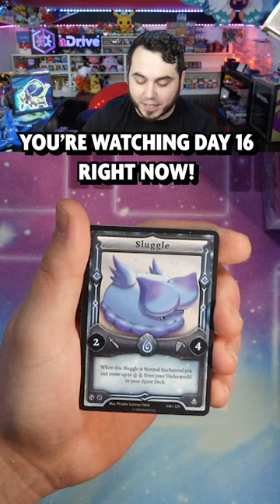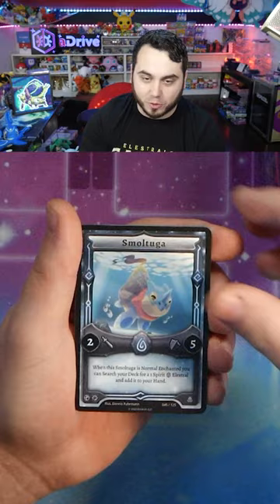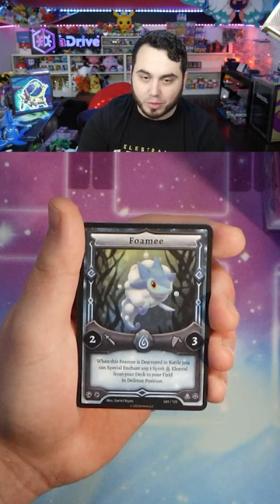We've got Zapter here, Packaday, Crack Kid in the house, Sluggle into Tyflant — I'm a big fan of Tyflant. Smoltuga, of course, able to search out those Fire Elestrals. Veritaqua, Globby, old effect Globby, Foamy into Ivory.